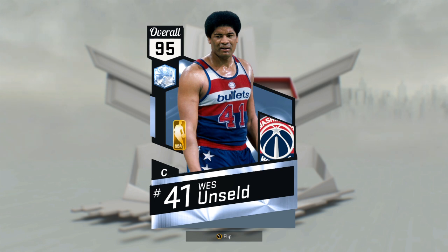At first I was like, why didn't they give us Dirk or John Wall? I guess there weren't that many options for the Wizards — it was either John Wall or Wes Unsell. But I'm not complaining after I saw his stats and badges. They gave him Hall of Fame badges. This card looks insane. Wes Unsell averaged 11 points, 14 rebounds, and four assists on his career — he was a double-double machine.